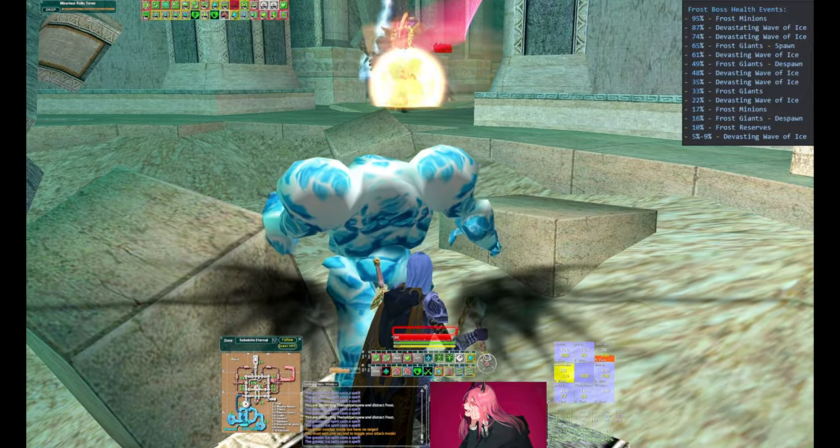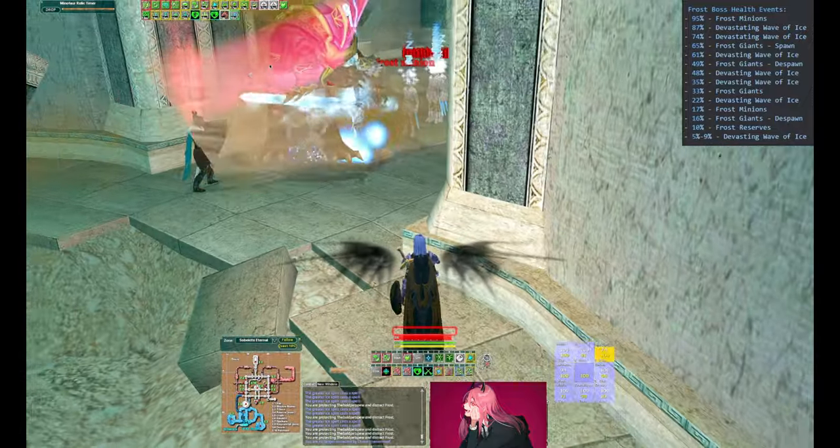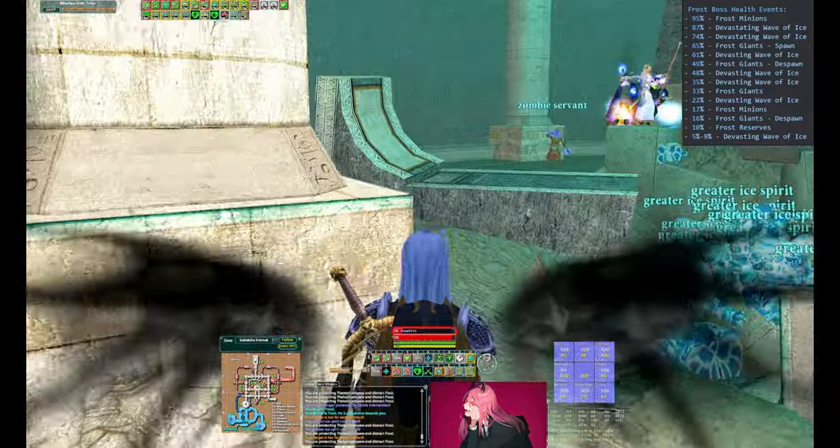Frost will once again spawn a wave of Frost minions. You're going to do the same thing you did at the beginning of the fight: AoE Mez, then burn them down one by one.